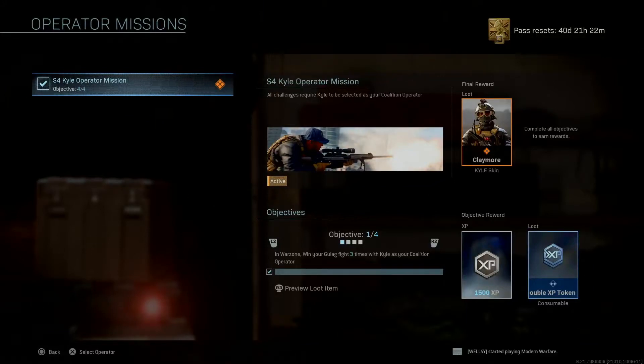Hello YouTube, this is LionsTBag bringing you a video of Gaz Coil, the Coalition Operator from Task Force 141. Today we're going to be going over 3 skins and the missions that you have to do to get the other 2 after you buy the bundle.